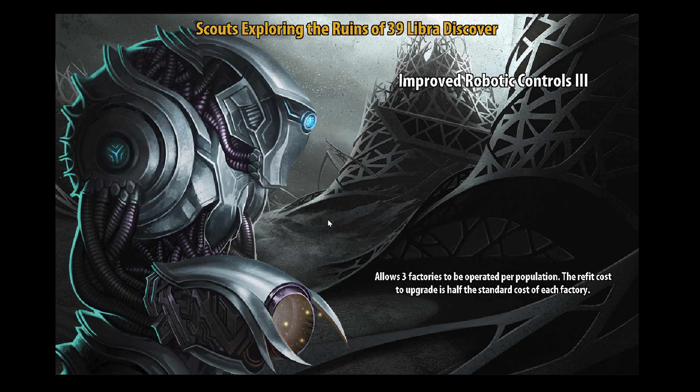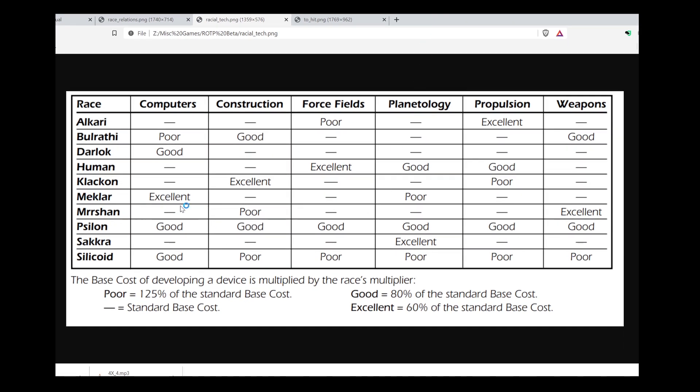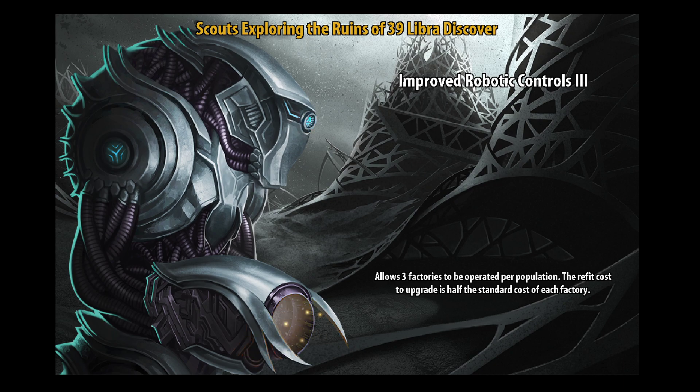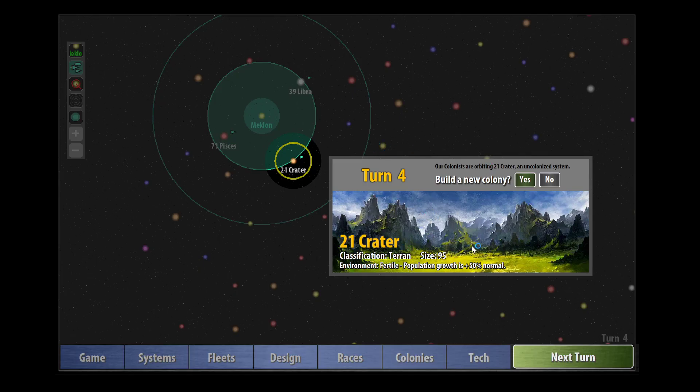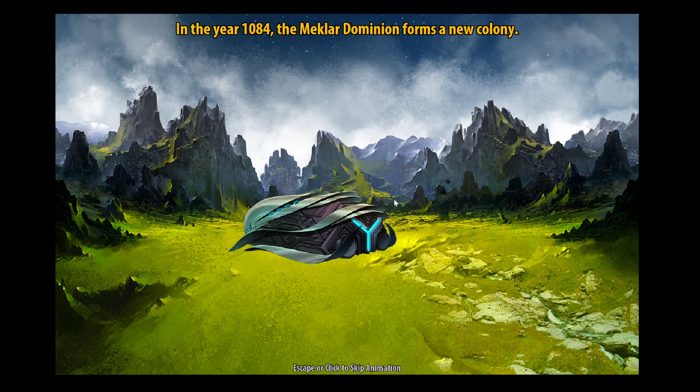The Meklar's main problem is that they've got poor planetology — they pay 125% of the standard base cost for those techs — but with computers they only pay 60%, so we've got the possibility to really powerhouse in computers. And we've just discovered improved robotics controls on those ruins at 39 Lieber. This is one of the best starts I've ever had in Remnants of the Precursors. We can already control four factories each, and now we can control five. Our dream of playing a tall empire is coming to fruition! Let's inhabit this fertile planet — we can grow our pops quickly. What a fantastic start.